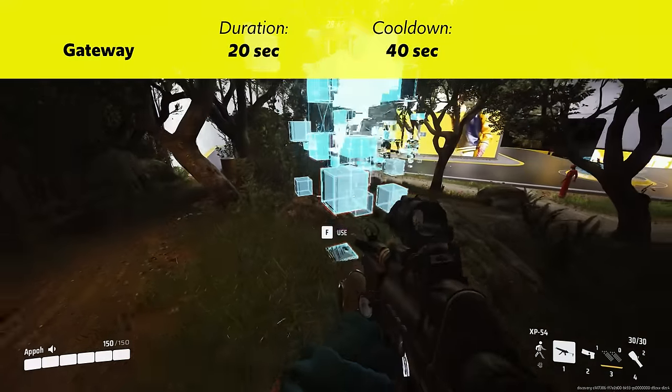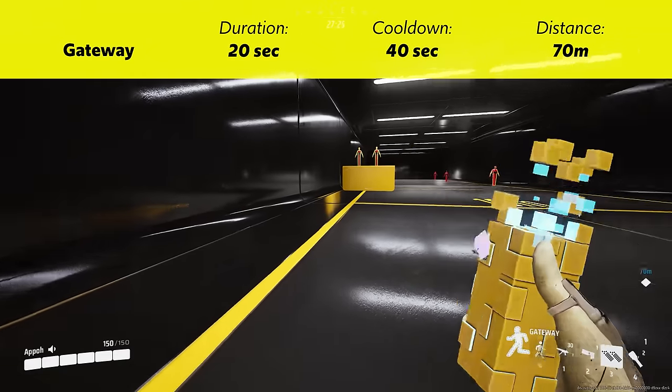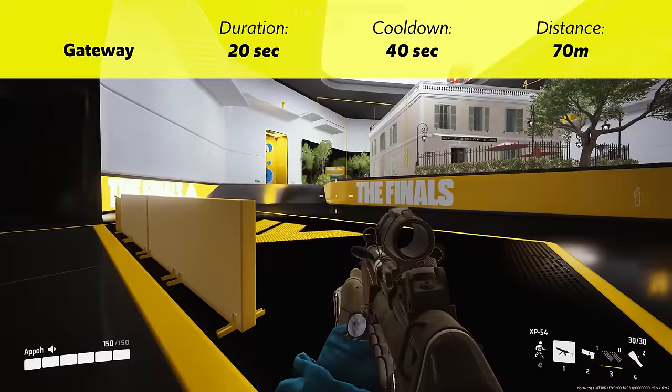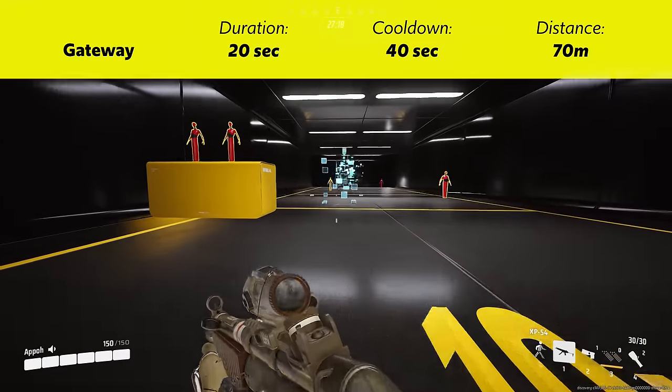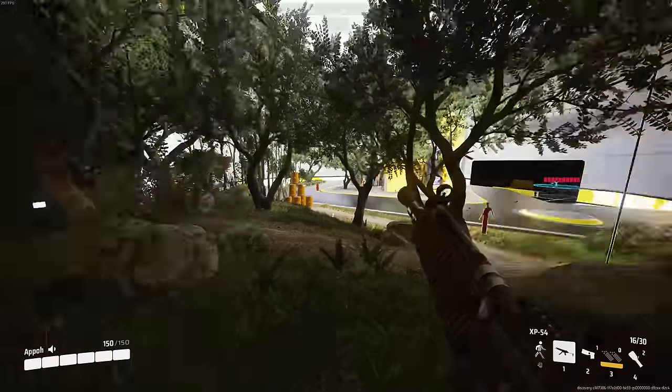After placing the first portal, it will reset once you go beyond 70 meters. So be sure to stand at the end of the distance if you'd like to throw a portal further than 70 meters. This reset is also only distance based, so you can pre-place the first gate at any time and it will stay there for as long as you stay within that distance.